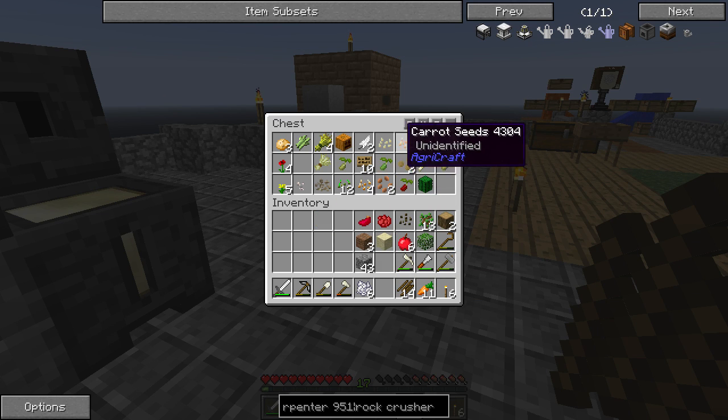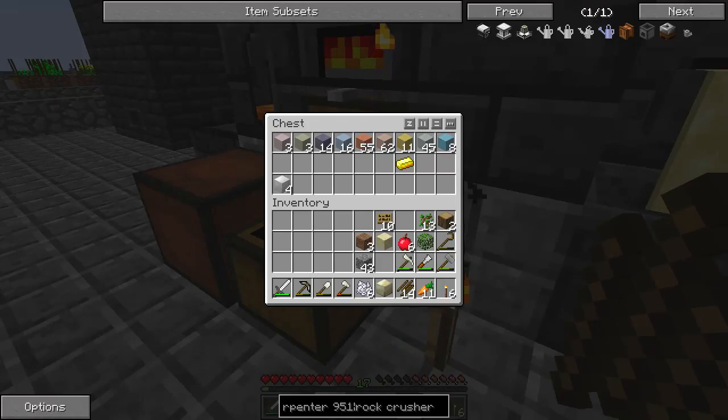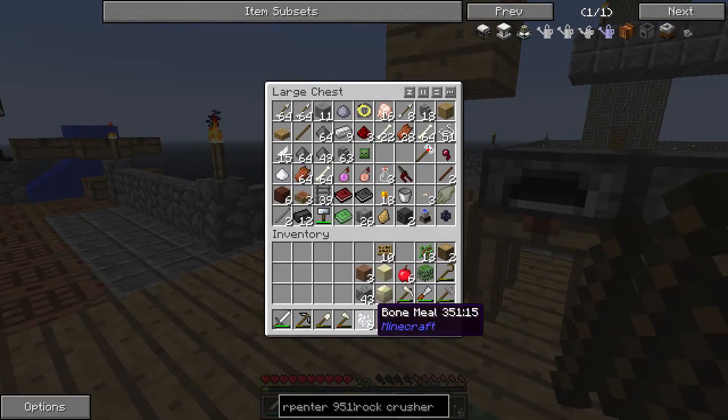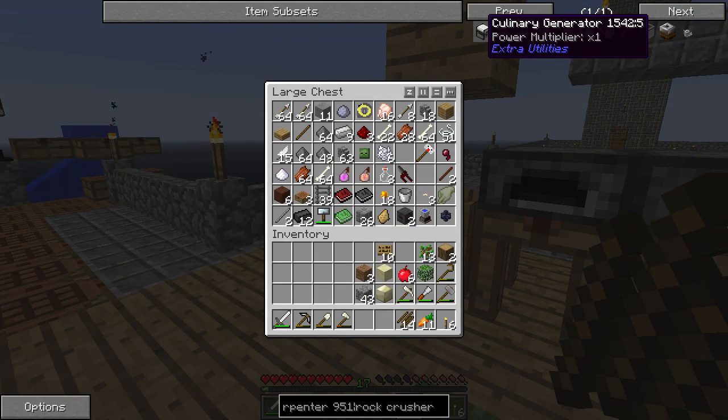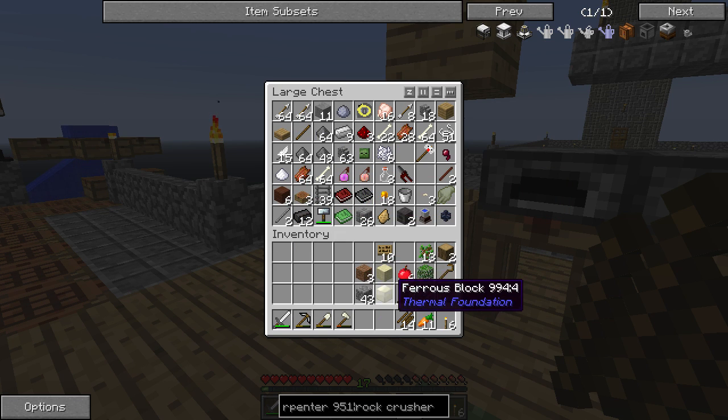I'm going to take all the carrots because I have carrot seeds — I don't need the carrots in there. I don't need the signs in there. That's the crash course on what I'm doing over there, which is to get all the stuff so that we can get culinary generators, and that is going to be big. Once we can get culinary generators, power will be kind of solved.